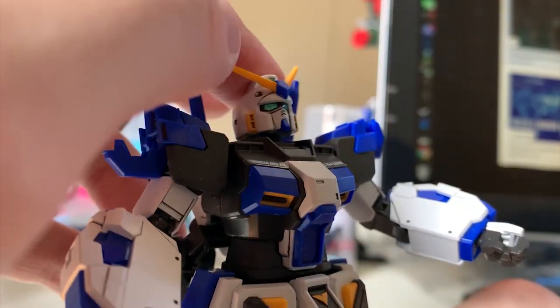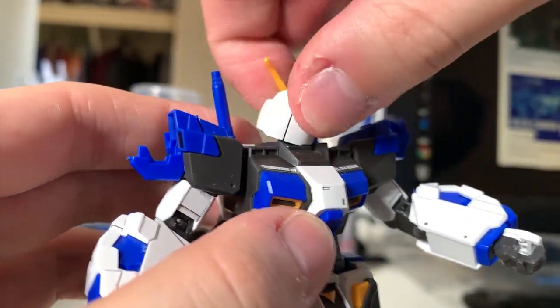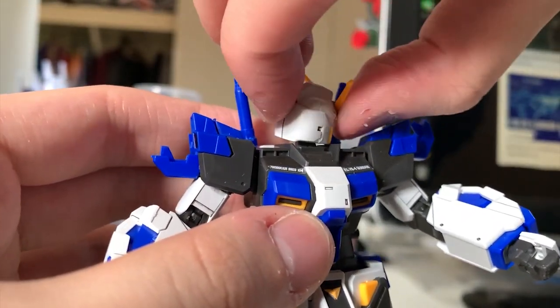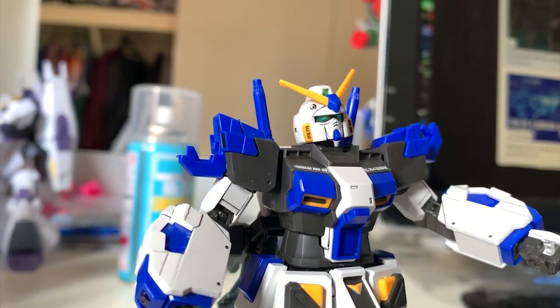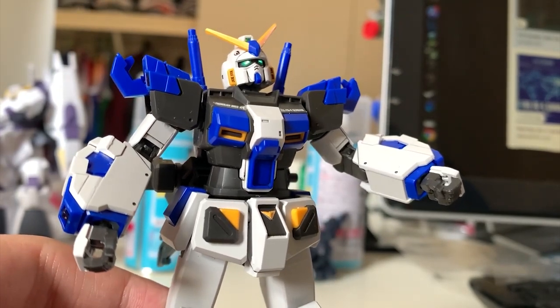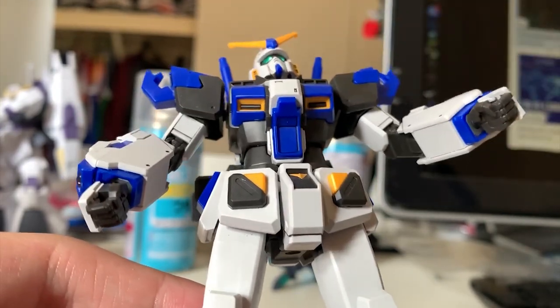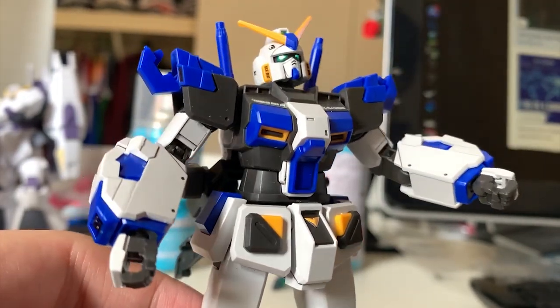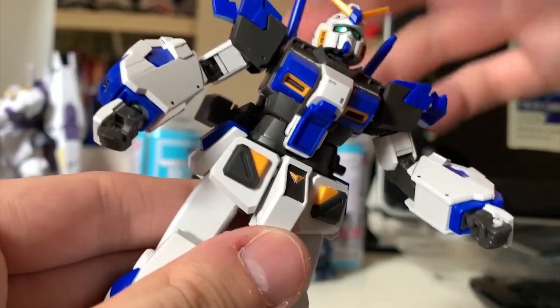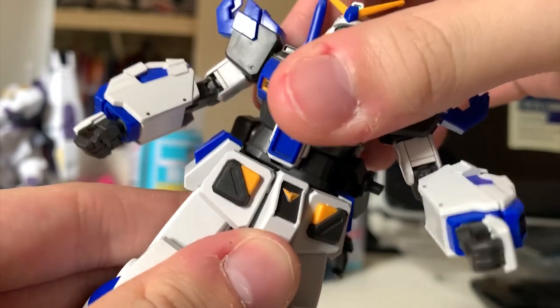For the head articulation: move up, move down, and 360-degree rotation is possible as well — it's a standard poly cap joint. For the chest, the part that needs repainting is there, but I'm glad they gave us the thruster color already so we don't have to repaint it further. Chest articulation is a simple ball joint, so 45 degrees is the max.